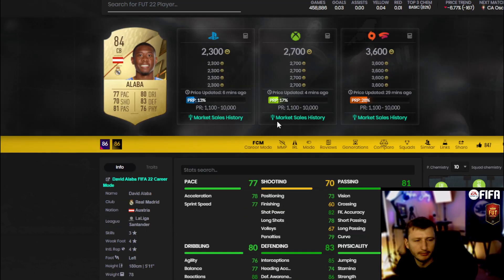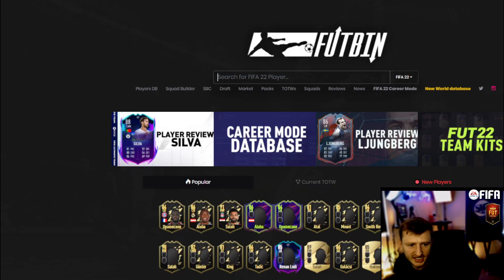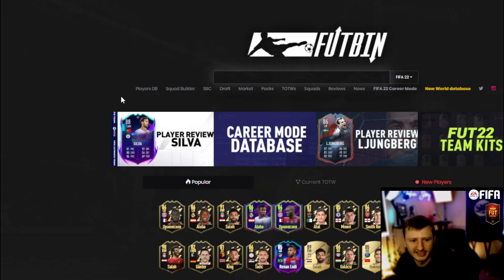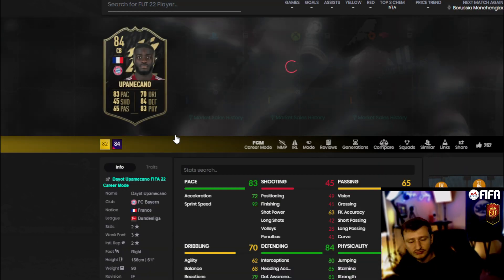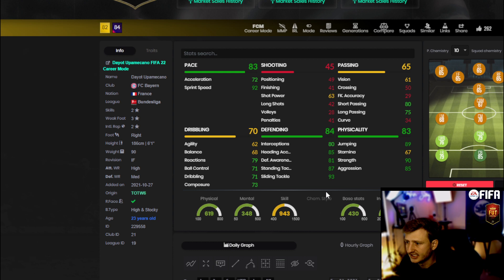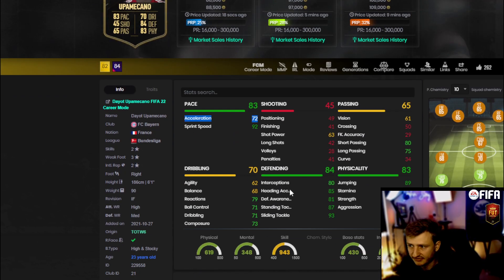Alba as a card should start to rise because he's an 84 and playable. If you want to buy in on the bull run, it could go up to around 10k but I don't know if it'll get that high — it's unpredictable. But if you buy in at 2,300 coins and a decent SBC drops the following week, an 84 at minimum value that's playable with decent links could potentially go extinct.